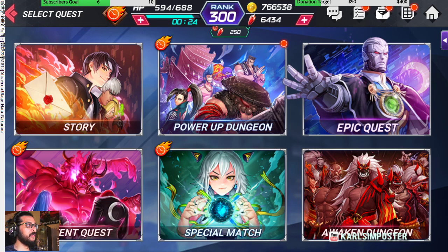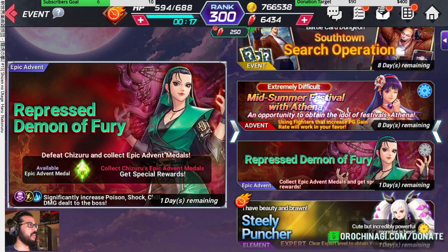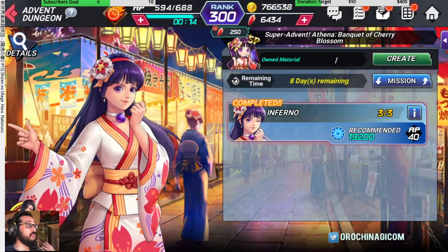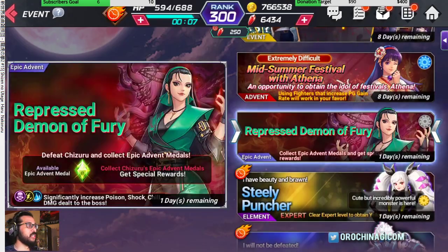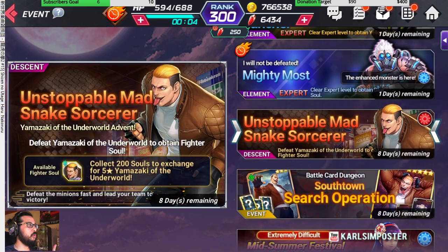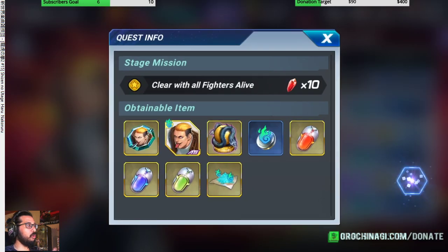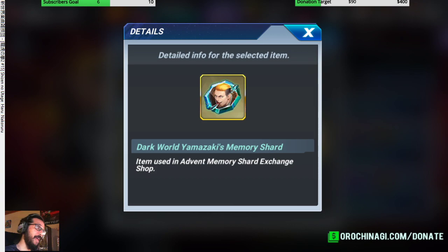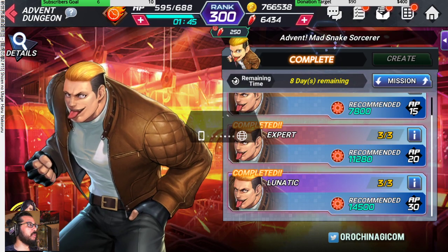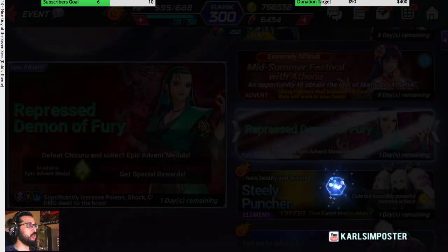Then there are the events — festival characters like Athena. If you want to collect everything, leave it on auto with a strong character. More importantly, do the lunatic level for the festival character of the week to get their shards. You can use those shards for that character or for other character memories you need to level up. Auto-grind and leave your phone.